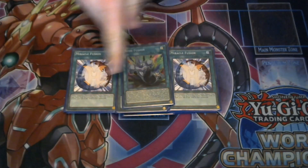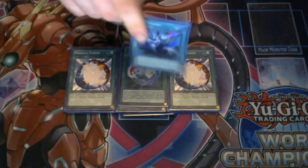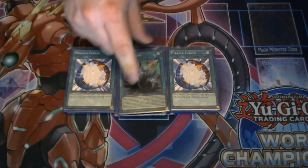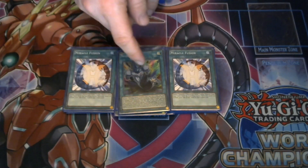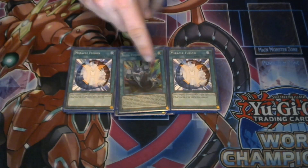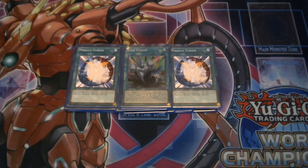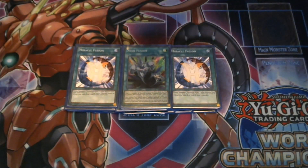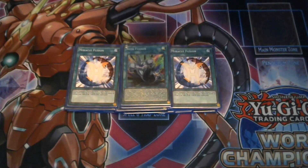Neos Fusion is literally the main play for the Neos part of the deck. You play it, send Neos and Shadow Mist to the graveyard, get Brave Neos out, and then Shadow Mist searches another Hero so you can start going off. Neos Fusion is a very strong and splashable engine — even if you're not going for Rainbow Neos, just going into Brave Neos as a beatstick while getting Shadow Mist's search is a simple but strong play.